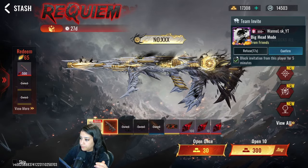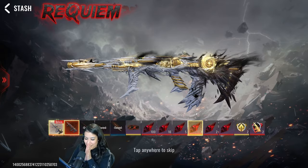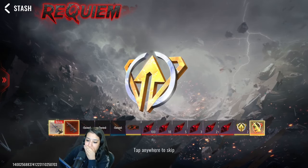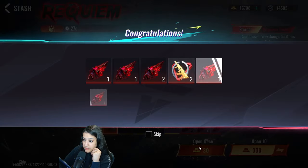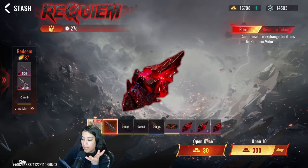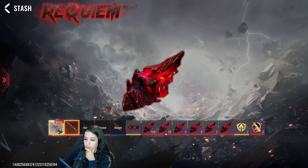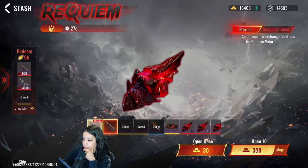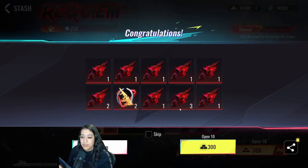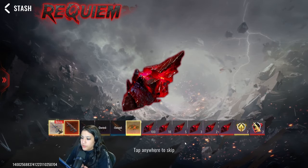We're gonna go back to 300-gold pulls — slow and steady, that's the way to go. I just realized we've actually gotten a lot already. As you can see over here we can see what we've got: we have the minigun, the Imp, and also the diving trail. I don't know if that's a good sign or a bad sign, but we're gonna keep going. I have about 100 points as well, and you guys know these red items — the more you collect them, the more you can redeem them, and eventually you'll be able to claim the skin even if you don't pull it.